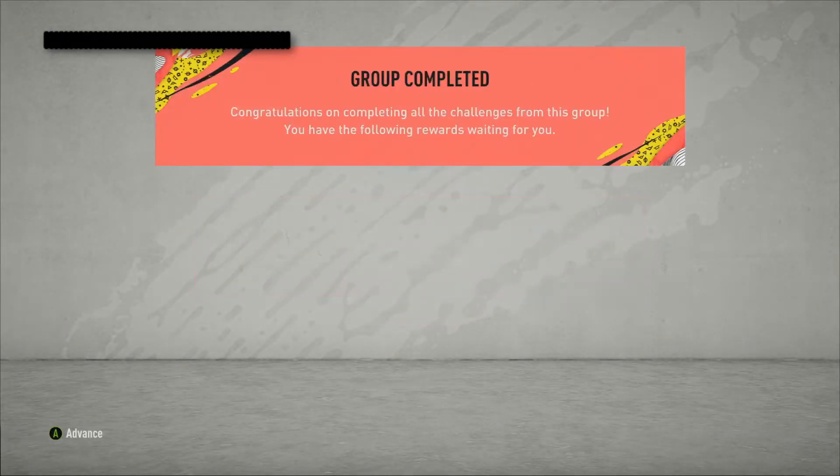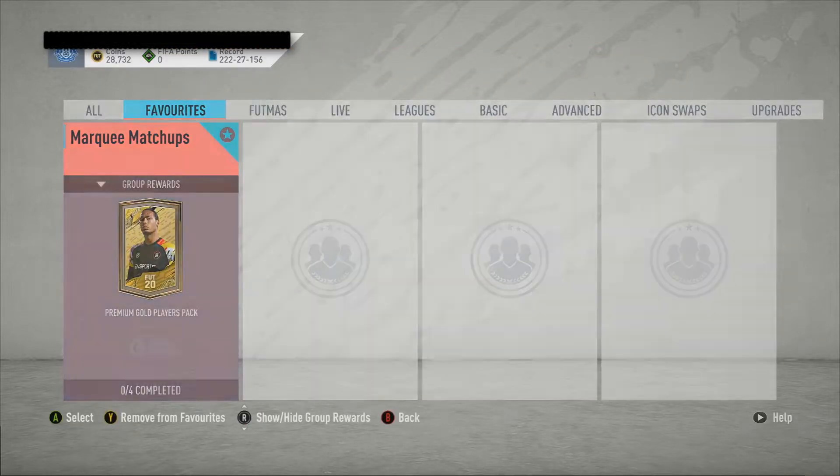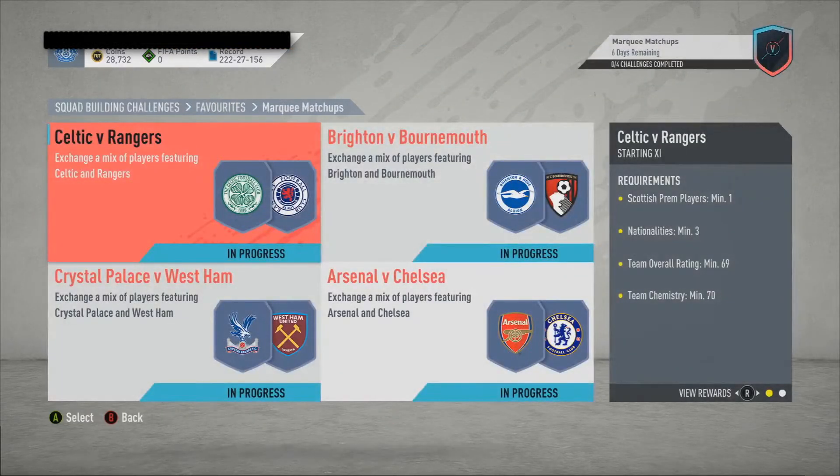As you can see — marquee moments, let's go! Small rare player pack. Now we're going to the marquee matchups for the premium gold players pack. We've got Celtic versus Rangers, Brighton versus Bournemouth, Crystal Palace versus West Ham United, and Arsenal versus Chelsea. We'll see.